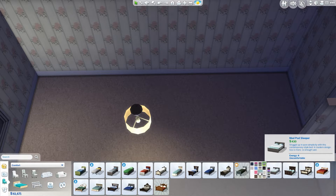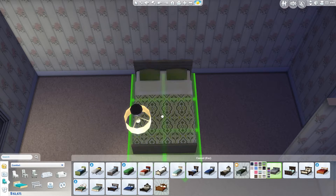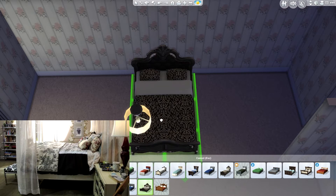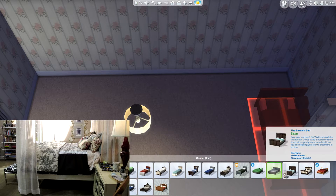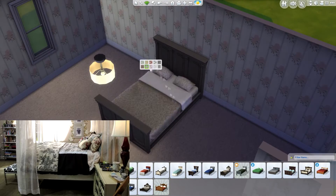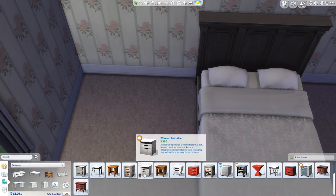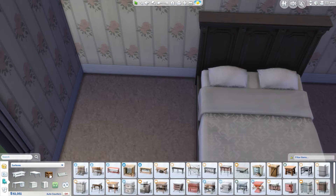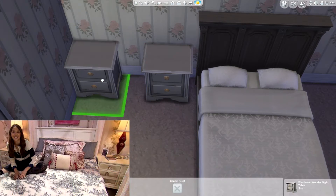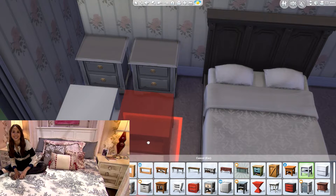Furniture design-wise, it doesn't really have anything that is exactly like her room, so I had to improvise a lot. For instance, the bed — I was really stoked for the bed because it's one of those beds with a canopy over it and I really love that. But the Sims 4 unfortunately doesn't have one, at least not in the expansion packs and game packs that I have. I think Sims 3 had a default canopy bed, and I was really bummed the Sims 4 doesn't have one, but hopefully we'll have one in the future.